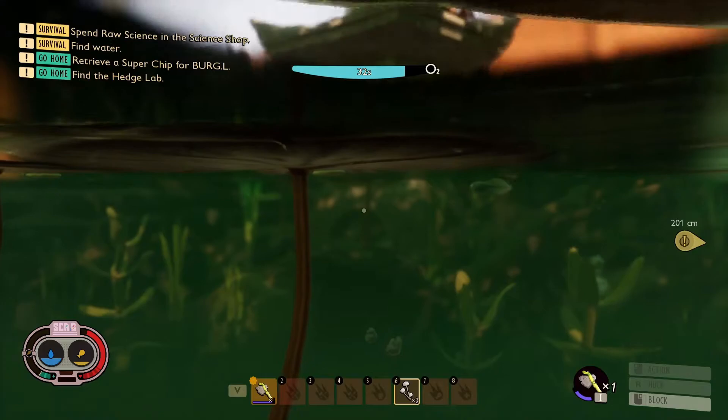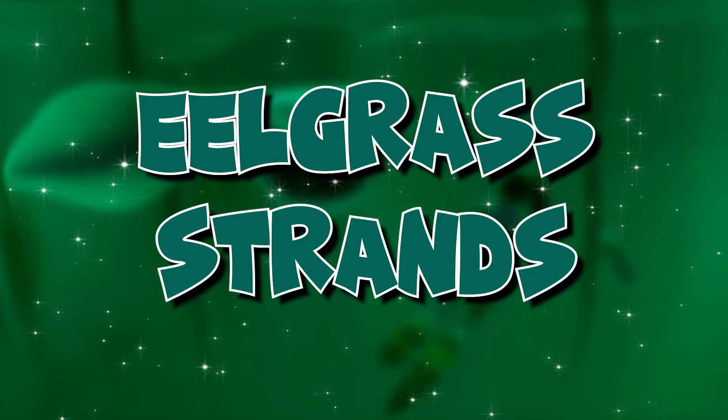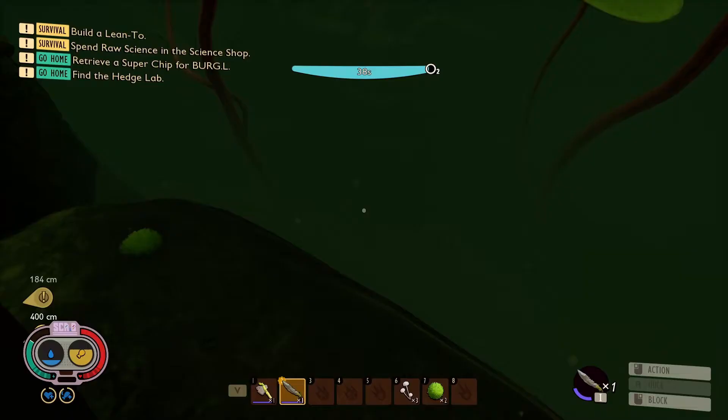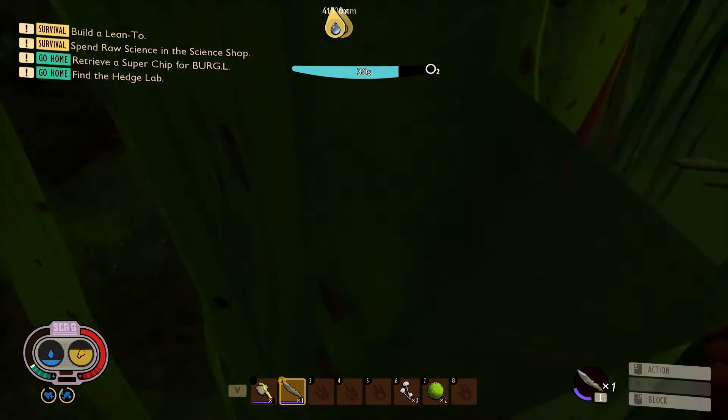The lily pad wax can be found underneath the lily pads. Now you need to dive, and when you see this seaweed with brown spots you need to cut it with a dagger.